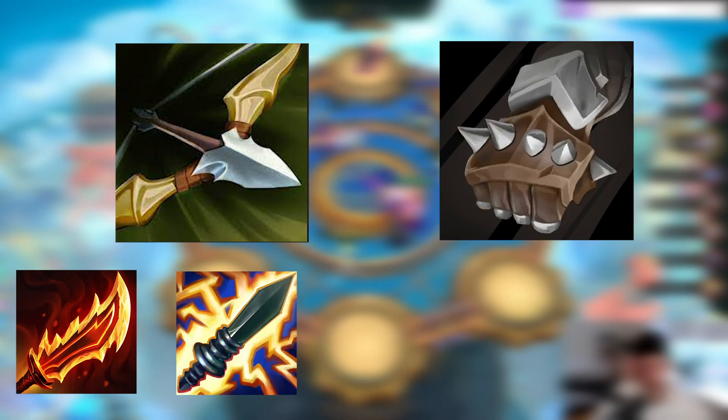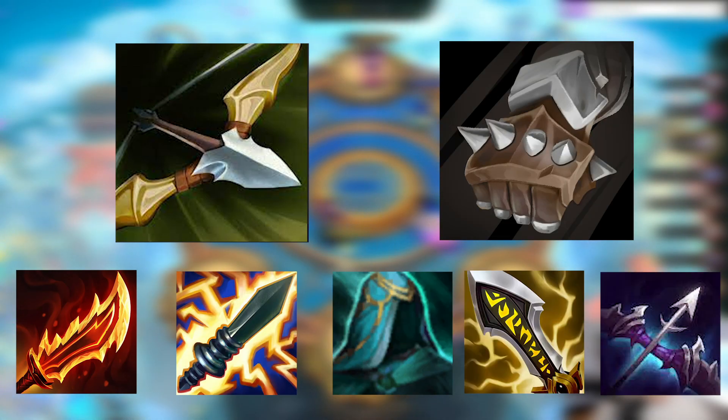On the first carousel, you want to go for Bow, which builds into Rageblade and Shiv, or you want to go for Glove, which builds into QSS, IE, and Last Whisper.